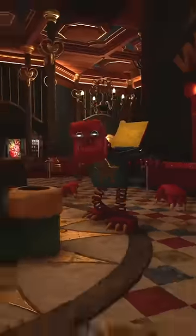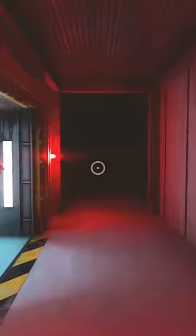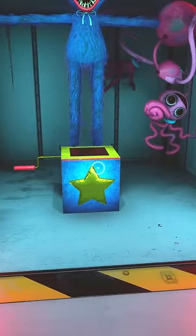Have you ever wondered what the new Project Playtime monster Boxeeboo looks like when he's stuffed into his box? Well, as soon as I was able to, I moved the camera out of bounds and found this section in the map that's used as the monster selection screen, where here we can see all three monsters loaded in motionless.